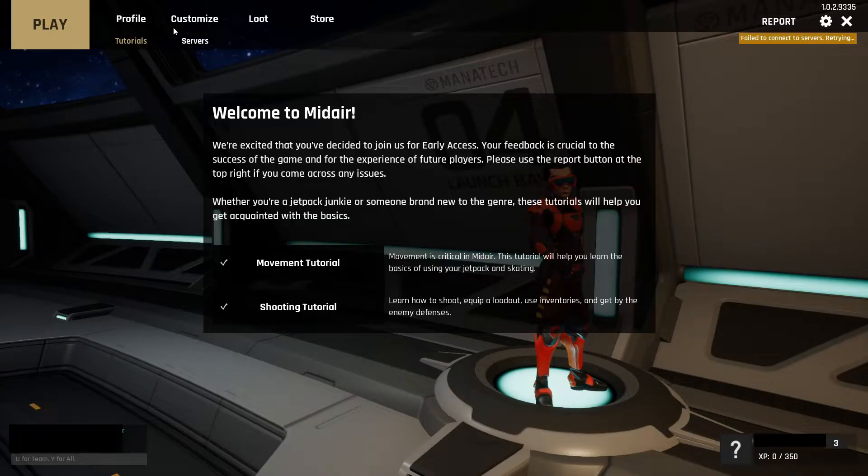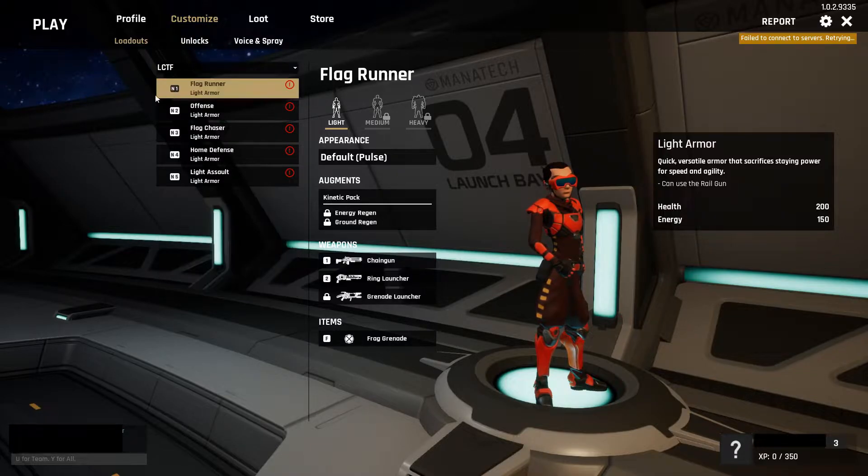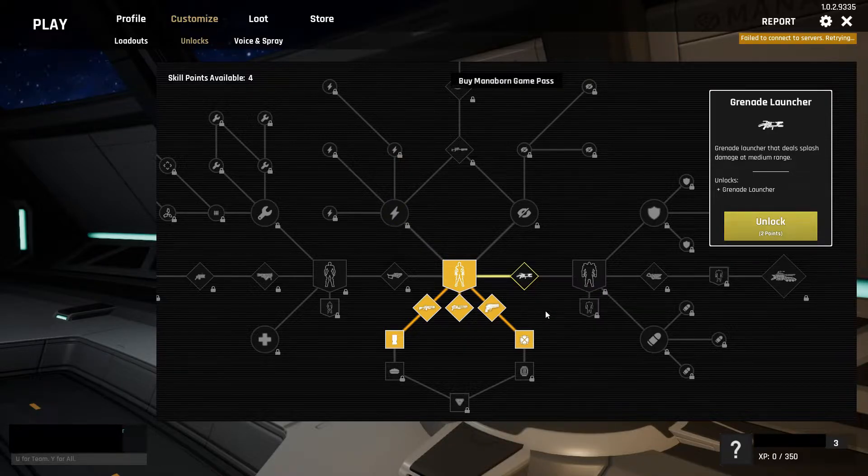After completing both tutorials, you will be at level 3 and will have 4 unlocked tokens. Go to the Customize tab and set the game mode. You can set up unique loadouts for each game mode, but let's focus on LCTF. Then go to the Unlocks page to see the tree. Notice that the Grenade Launcher is the only item available to unlock.